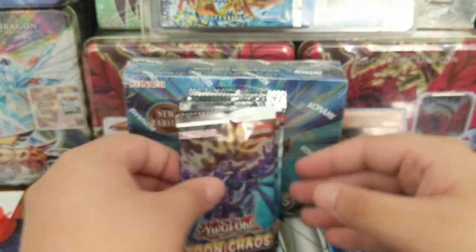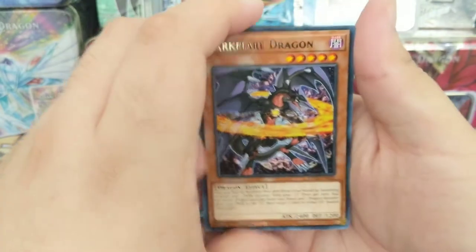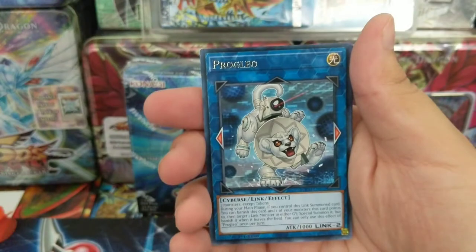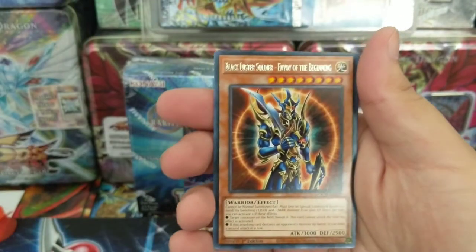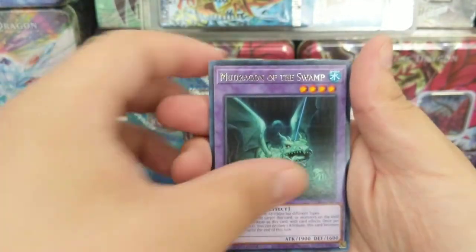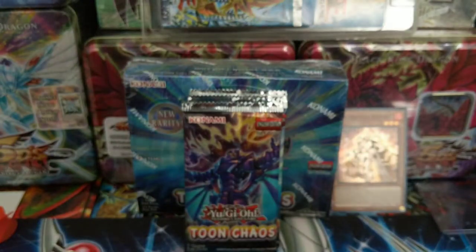Put the holos right there. Dark Flare Dragon — yeah, I got to get better lighting, it's pretty grainy. Black Luster Soldier, Toon Harpy Lady, Mud Dragon of the Swamp, Toon World, Envoy of Chaos. Did I skip my holo? Toon Harpy Lady was my super rare — it's like, you can barely even tell.